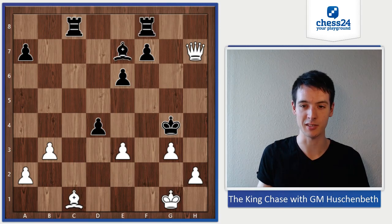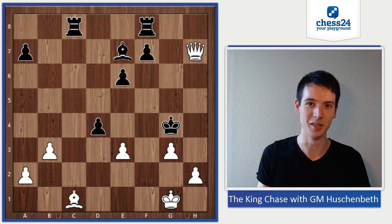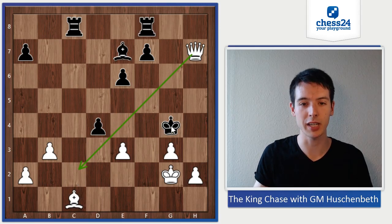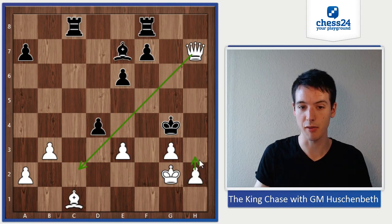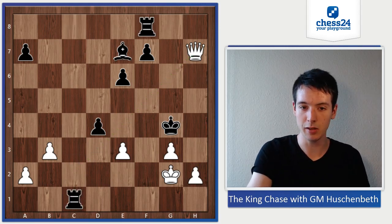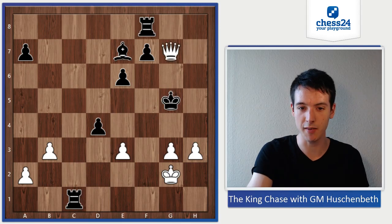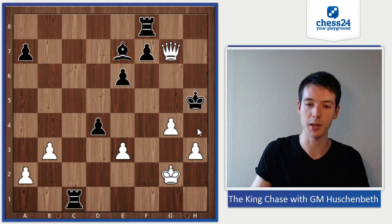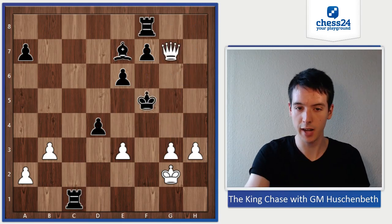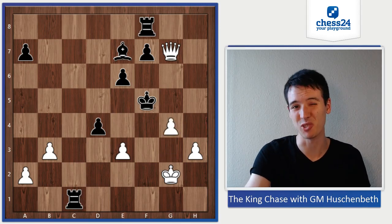Maybe it's not too difficult anymore — king g2, a beautiful quiet move. Once again the queen is protecting c2, and now the king already has little squares to go; h3 is a threat. Let's see what happens: rook takes c1, h3, king g5, queen g7 check, king f5 — king h5 would of course run into mate. Here g4 and queen h6. So king f5, g4 check also runs into mate, king e4.